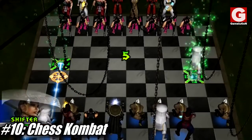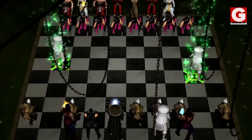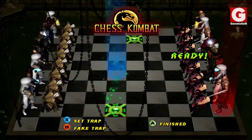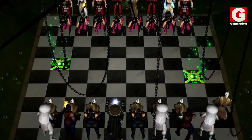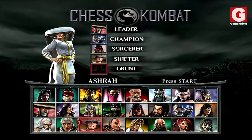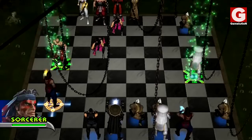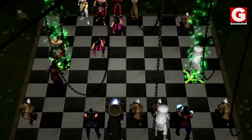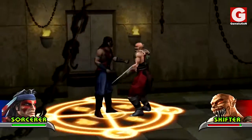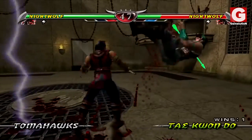Number 10: Chess Combat. As the name suggests, the game is based on real life chess games where each player begins with 16 pieces placed on a checkerboard. These pieces are represented by characters selected by the player each round. When it comes to gameplay, it is identical to original chess, although what makes this version very unique is that whenever a piece comes in contact with another, combat commences in a normal one-round fight where the winner occupies the square of the loser.